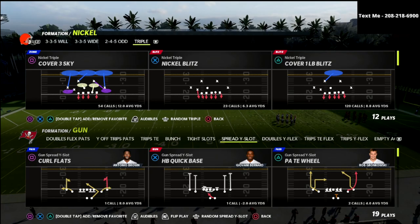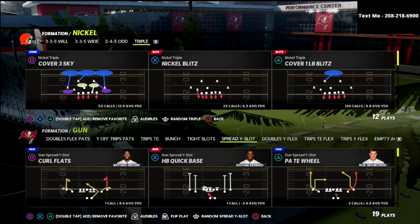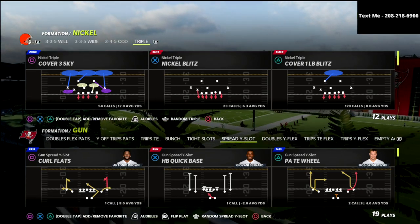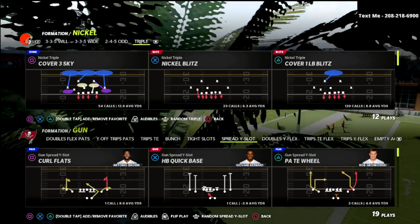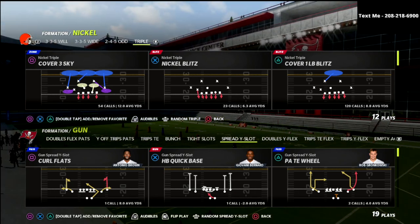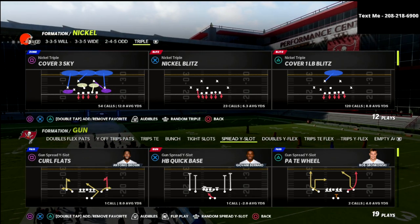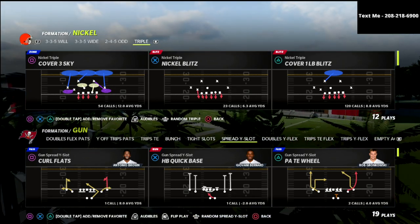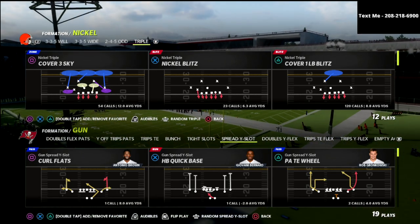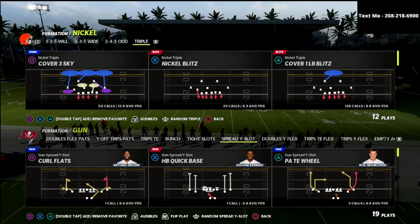Today we're going to talk about what I like to do against spread. If you want to learn more about the nickel triple, I've got a full e-book available in my Patreon membership. By joining the Patreon, you get access to every Madden 22 e-book I've released so far — we've released 13 e-books, and we just released a major one-hour update to this nickel triple, explaining exactly what abilities you need, what roster you need on MUT, how to do the same basic concepts in regs, and how to utilize zone coverages in combination with the main coverages.